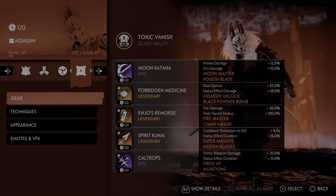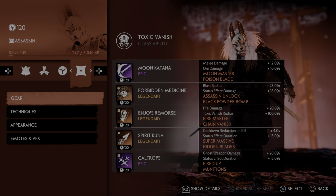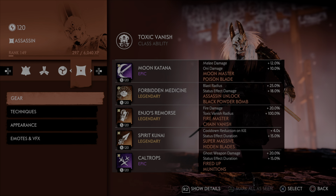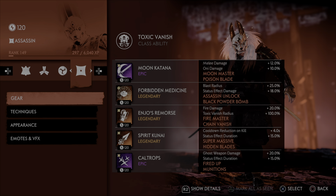In case you guys aren't aware, Oni damage is literally all damage against an Oni. It could be an ultimate, a melee ranged, fire, poison, ghost weapon, and even melee stagger damage. You actually do more stagger damage to Oni by having Oni damage on there. But we are rocking Moon Master and Poison Blade.